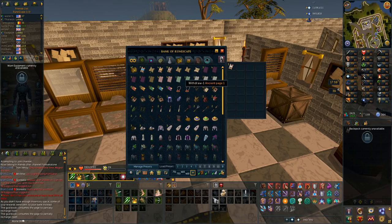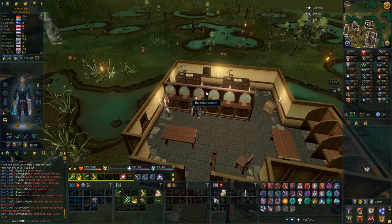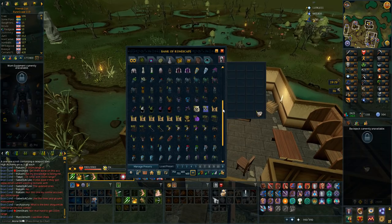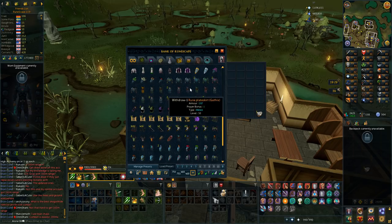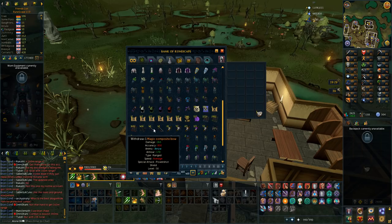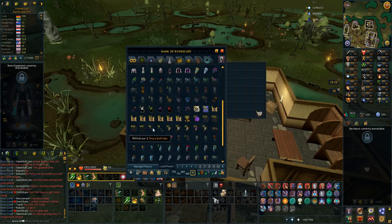Also got the last Ancient page - Ancient page 4 - so now I have all the pages to make the Ancient book. Last five caskets to go. By the way, when I need lucky components for the Luck of the Dwarves ring and the necklace, look at all these age items I have. The magic composite bows are worth 500k each - together that's like 45 million on a normal account.